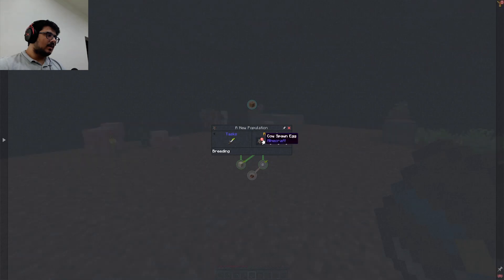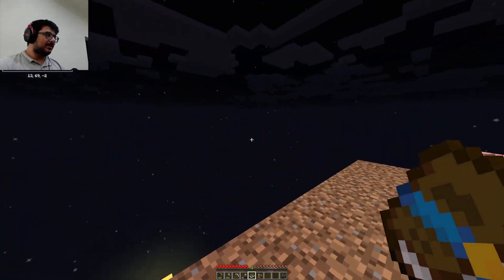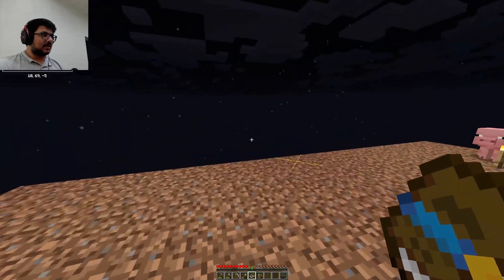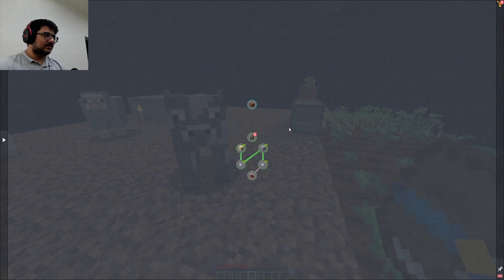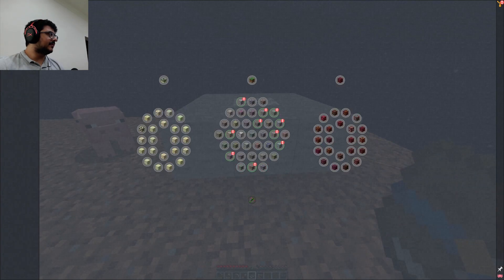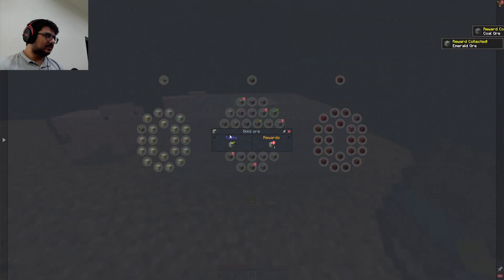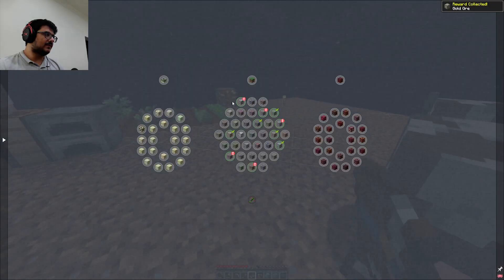We got all this stuff. I won't take all of these and put them right here because it's gonna cram the place. I'm going to make a place for animals to live in. I'm not sure where to put them. Anyway, we got this complete. The stuff I don't think I have value for — I'm just gonna leave it. I don't want to fill my inventory.